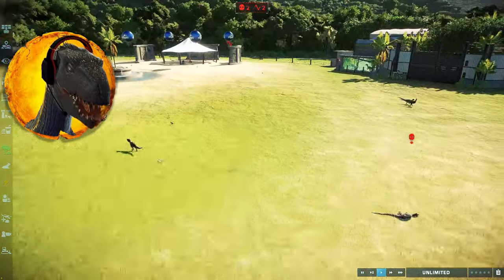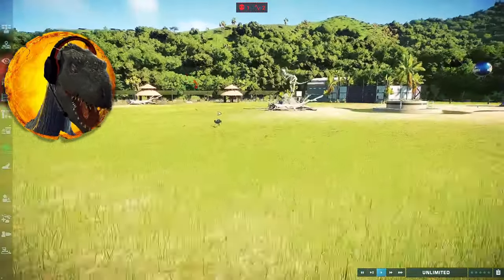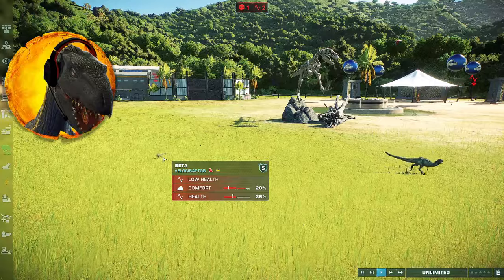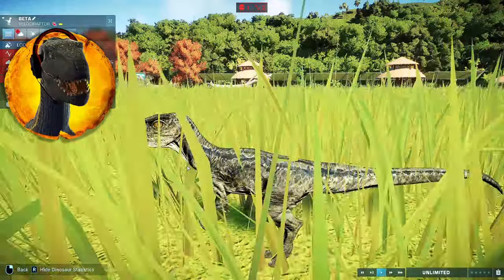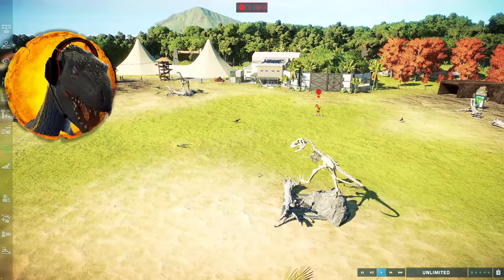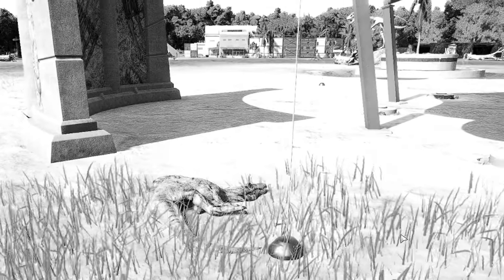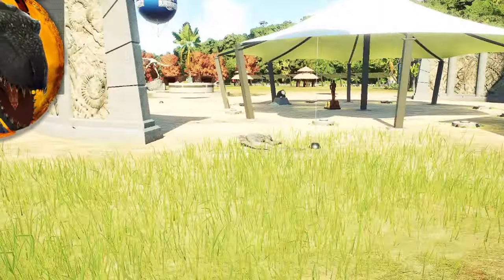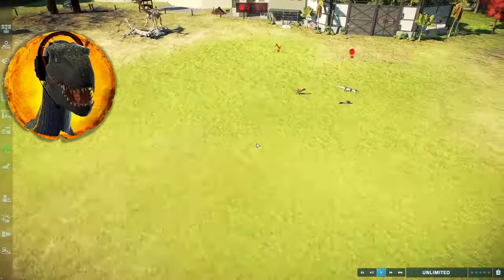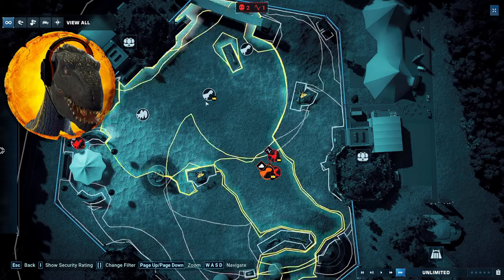The Carnotauruses have a little social animation - adorable. We still have two of them. Beta, watch out! The Allosaurus is still roaming. Beta is scared - Blue is not here to help you this time. How many dinosaurs do we have left? We have no Stegosaurus left - they've starved. We have a carcass right there but they couldn't reach it - so sad. Baryonyx has gone down. And Beta is also slowly going down. The Carnotauruses are great on health, not starving at all.